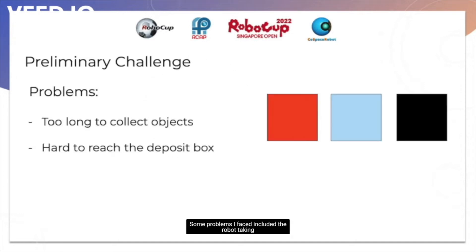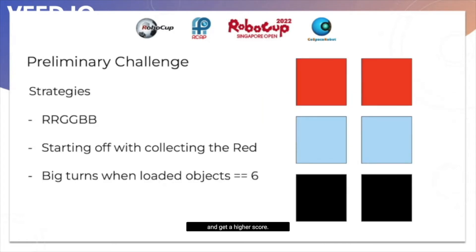Some problems I faced included the robot taking too long to collect the first few objects. This led to the robot having less time to collect others. It was also difficult to get to the deposit box. This brings me to the strategies I used. These helped me solve the problems and get a higher score.